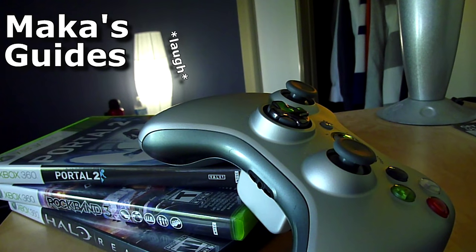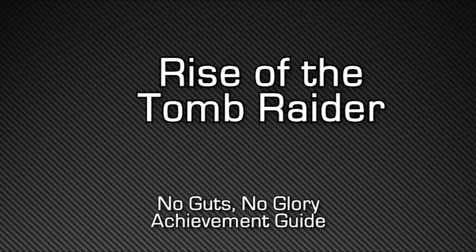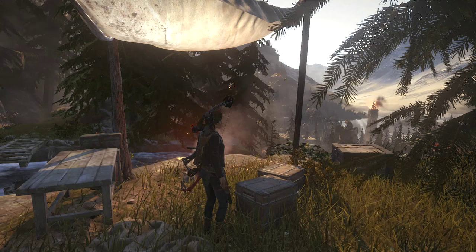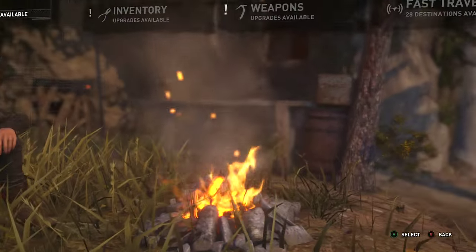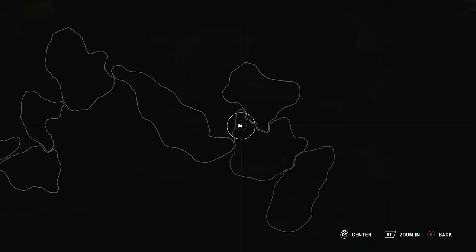Macca's Guides. Hey, what's up guys, Macca here playing Rise of the Tomb Raider. This is the 'No Guts No Glory' achievement guide for swan diving for at least 2.5 seconds.